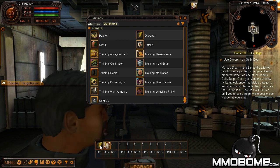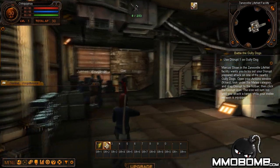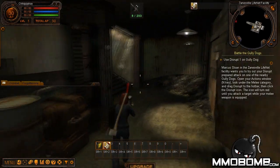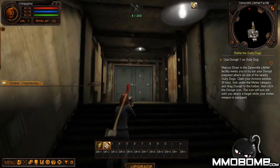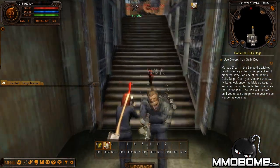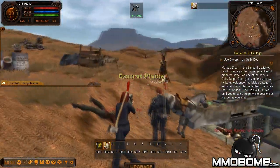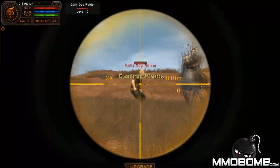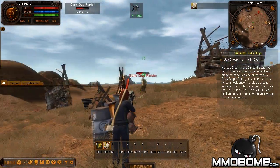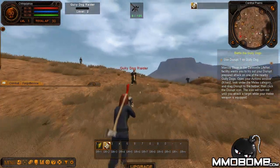Going to equip the disrupt ability and get out of here — finally heading to the open world area. This game has really nice graphics. There's some lag at a door and there are other players out here, which is pretty cool. Going to snipe this guy a couple of times — oh, he's going to try to run away. Taking him down, awesome. Using my disrupt skill on this guy.